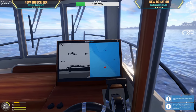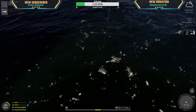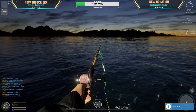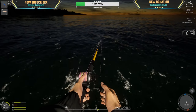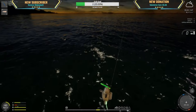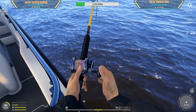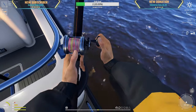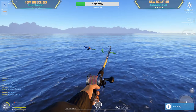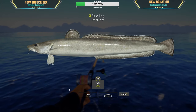Let's see what happens here — hopefully we can get a common ling from that spot. What is this? 8.8 kg hake. Another small fish — come on! Please be something cool. Oh, it's a northern spotted wolf fish, 5.8 kg! And a blue ling at 4.7 kg!